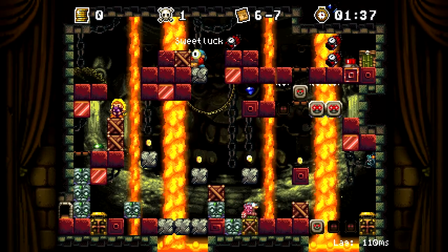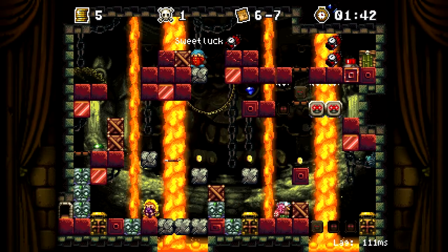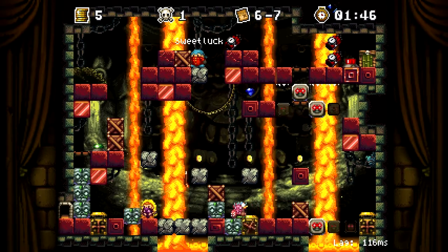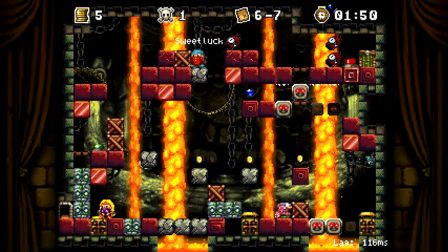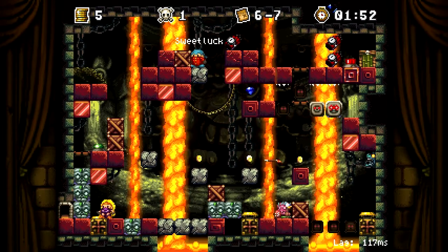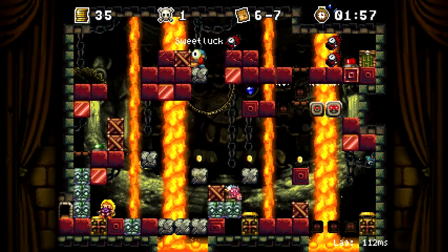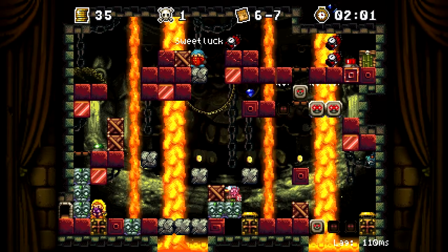But we could raise up the platform, stay on the left thing, see what he does. On the left gold button - stand on it when he's on the tiki head, see what he does. Will he just stay pacing on that one thing? Yeah, so we could keep him pinned there.